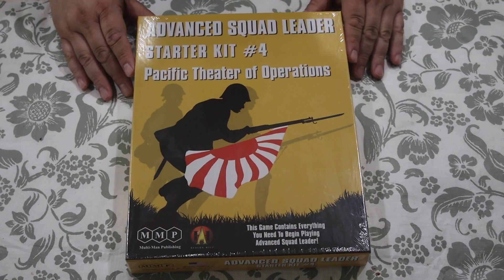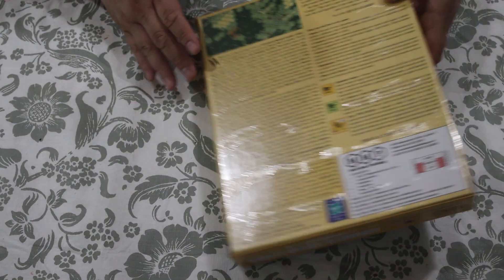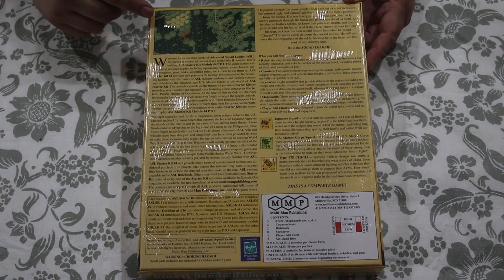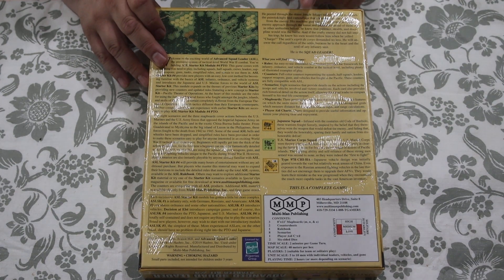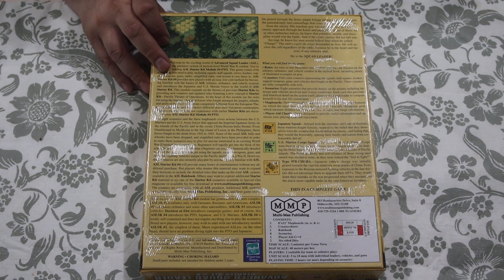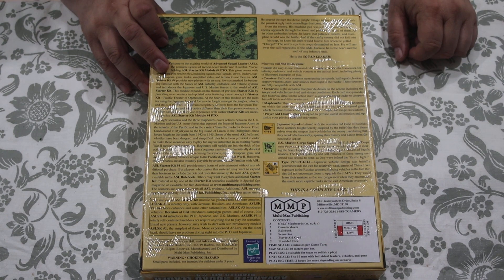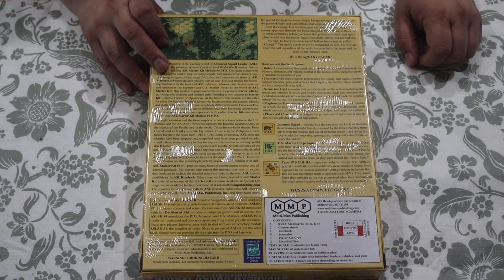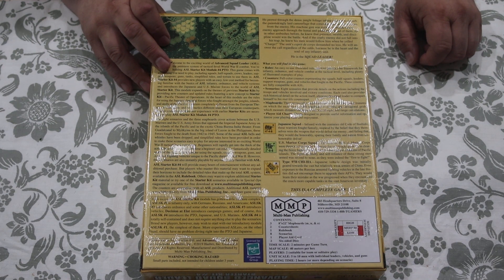And now here we are at Advanced Squad Leader Starter Kit number 4. On the back of the box you get a number of maps and counters, except this time it is set in the Pacific Theater of Operations, whereas the first three were dealing pretty much with Europe. Which makes me wonder if Starter Kit number 5 would cover the Western Desert.